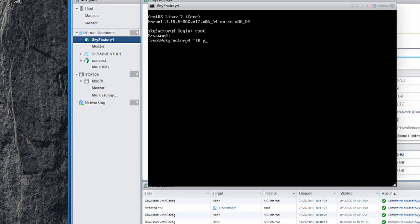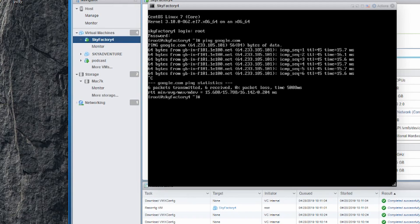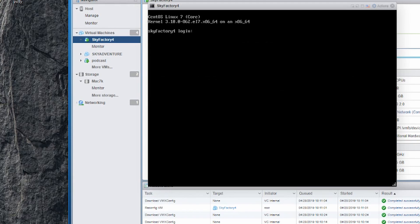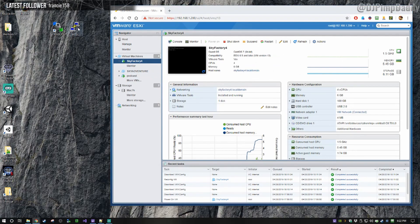From there we're going to click back, see it's already booted, so we're going to log in as root just to test the networking. It is command-line only, so we're just going to ping google.com. You can see it is pinging, which means we have networking and it is connected to the internet. Hit Ctrl+C to cancel.